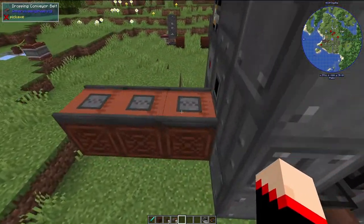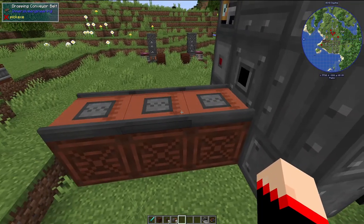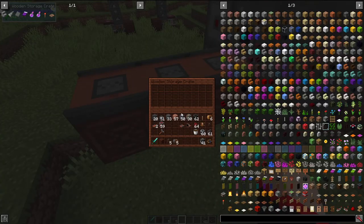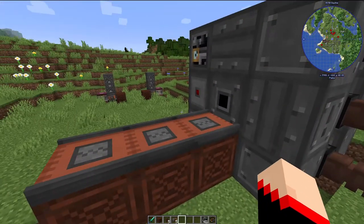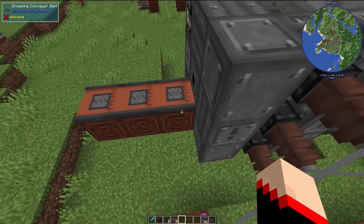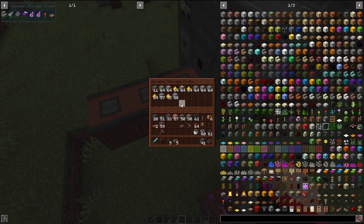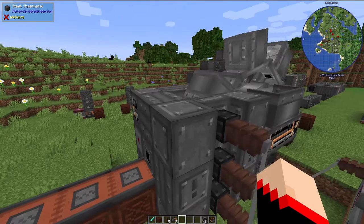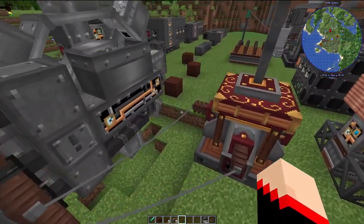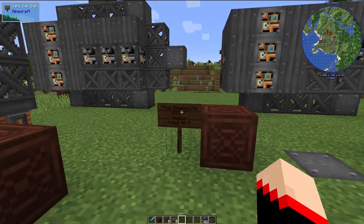I set it up with a couple of different storage crates and dropping conveyor belts, so once one fills up it goes to the next — useful if you need to be away for a while. You could also use chests, but the crates fit the Immersive Engineering aesthetic. This machine does require a lot of power — and when I say a lot, I mean a lot.